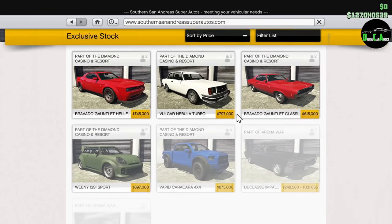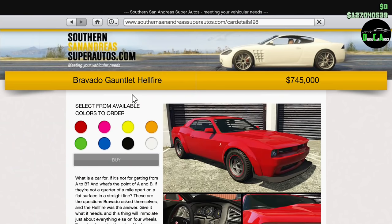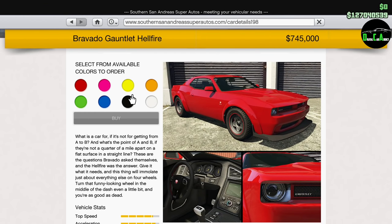What is up, car addicts? In this video, we're going to be customizing the brand new Bravado Gauntlet Hellfire. This car is part of the Casino DLC Drip Feed. It's finally here — arguably the most anticipated car in the entire DLC since we first saw the leaked pictures. It is now officially in GTA Online as of September 5th, 2019 at about 4:15 AM Eastern Time, officially available for PS4, Xbox One, and PC.